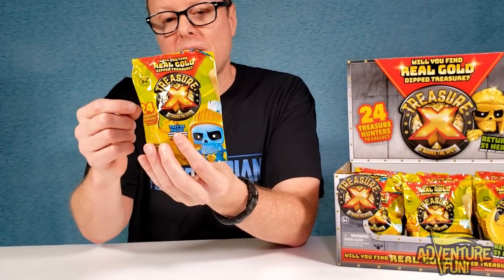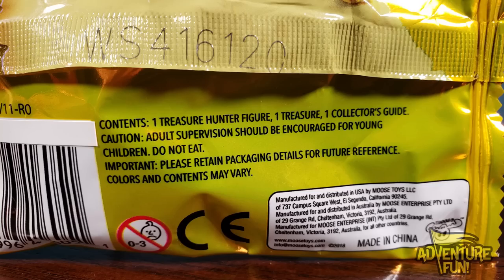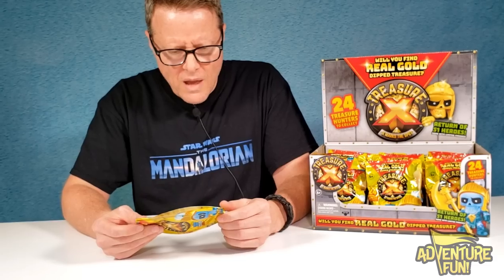On the back it says: the quest for treasure continues, join the hunt for real gold dip treasure and uncover legendary treasure hunters along the way. The contents include one treasure hunter figure, one treasure, one collector's guide. Caution: adult supervision should be encouraged for young children. Colors and contents may vary.